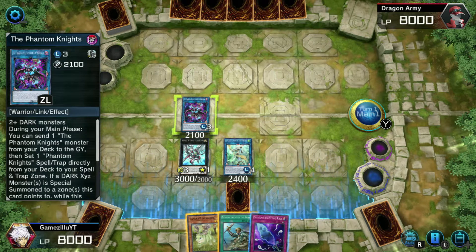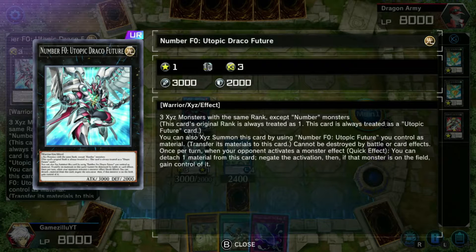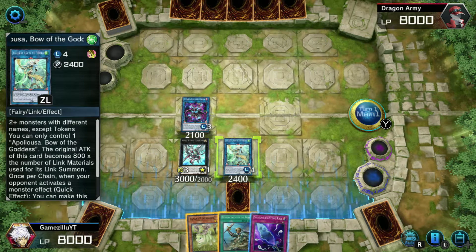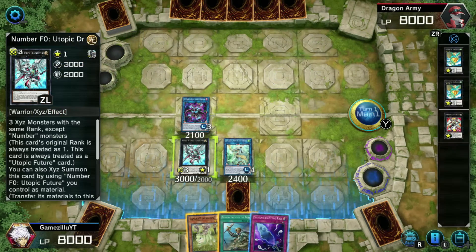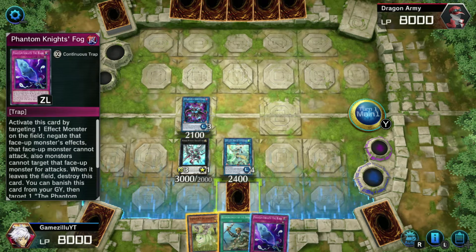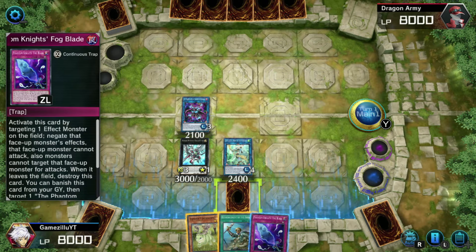That's the combo! This board sets up multiple negates. Number F0 can, once per turn when your opponent activates a monster effect, detach one material to negate the activation — and if the monster is on the field, you gain control of it. Apopolooza is heavily used and well known. You also have Phantom Knight's effect: if a Dark Xyz monster is summoned to a zone this card points to, you can target one card on the field and destroy it, once per turn. Plus Fog Blade: target one effect monster, negate its effect and it cannot attack. It's a solid board for a basic combo.